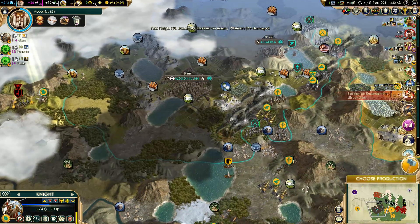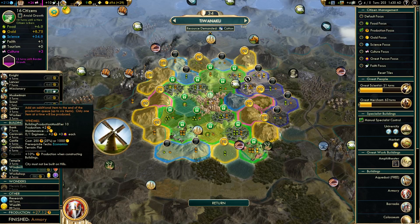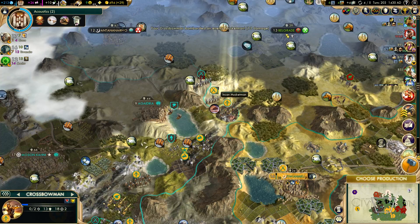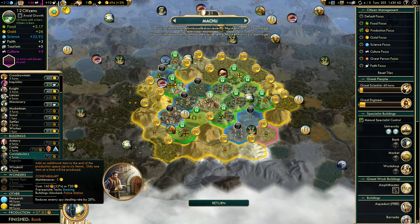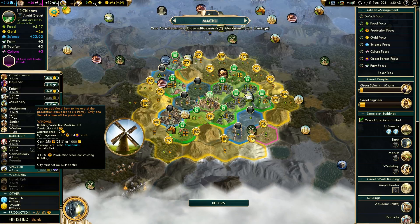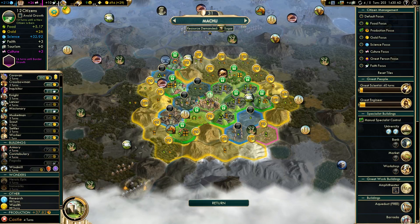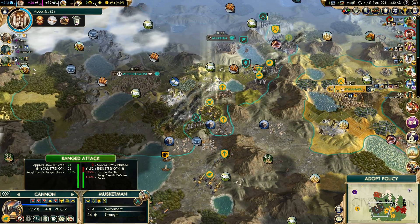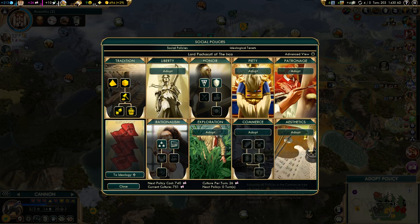We'll farm this dude and try to get another worker — see if we can return it to somebody. We want to build a dock. Kill this. Let's get a castle. I don't know where that general was — I wonder if I accidentally had him automated. That was pretty lame. Secularism — pretty good.